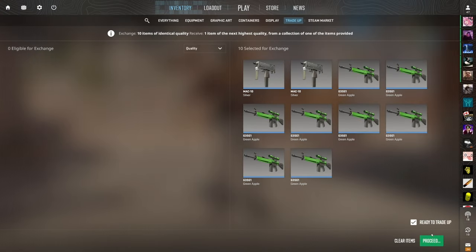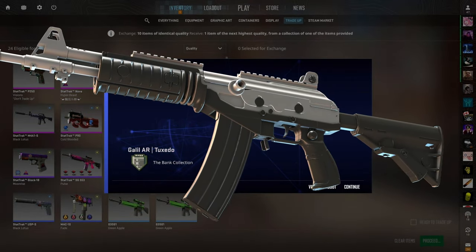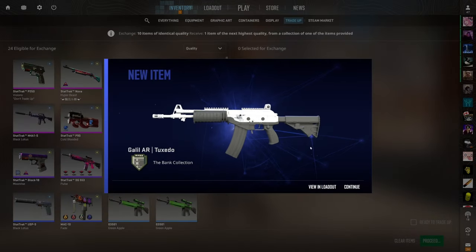All of these trade-ups are no risk, so we are going to be in the green no matter what. On this first trade-up, the best outcome is that Galil but all of them are good. Three, two, one — Galil! Great way to start it off, 33 cents of profit — best outcome on the first one!